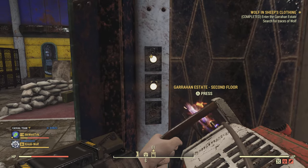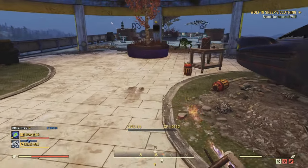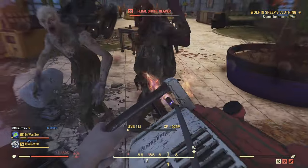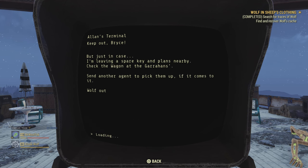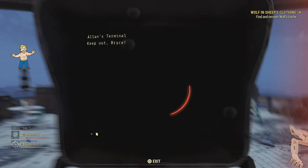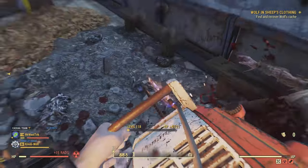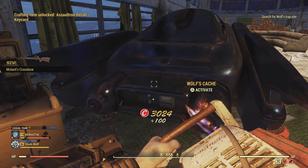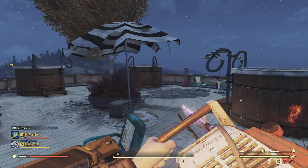Once inside Garrahan Estate, go to the top floor - the third floor. Make your way up the stairs to the main platform at the top. There will be ghouls and a Wendigo up here, so clear them out. Go up to the terminal, select 'Emergency Check-In.' After that it'll show the cache is over by a car - go there and you'll get a Fixer, though it's just a regular Fixer with no legendary effects.